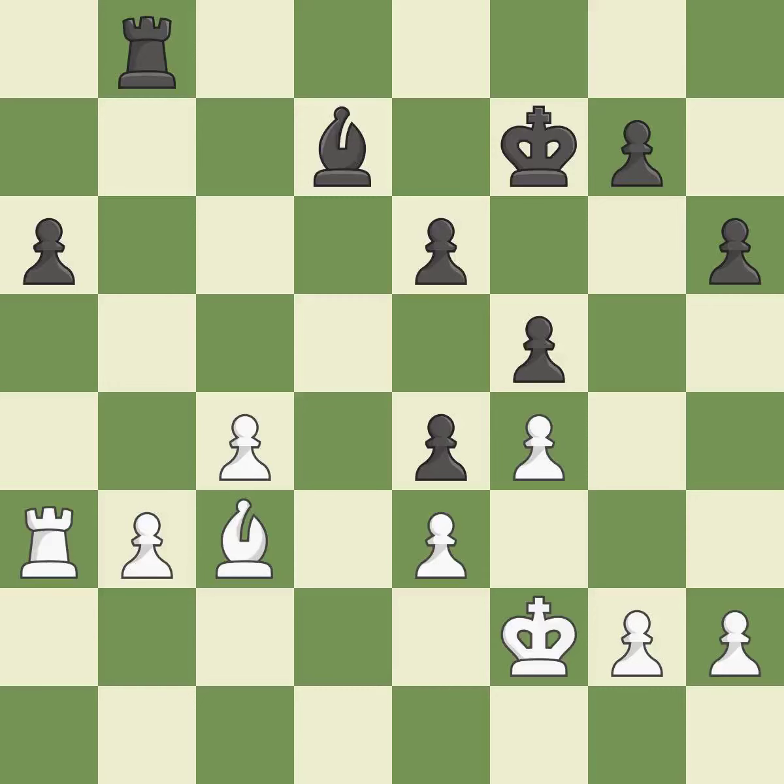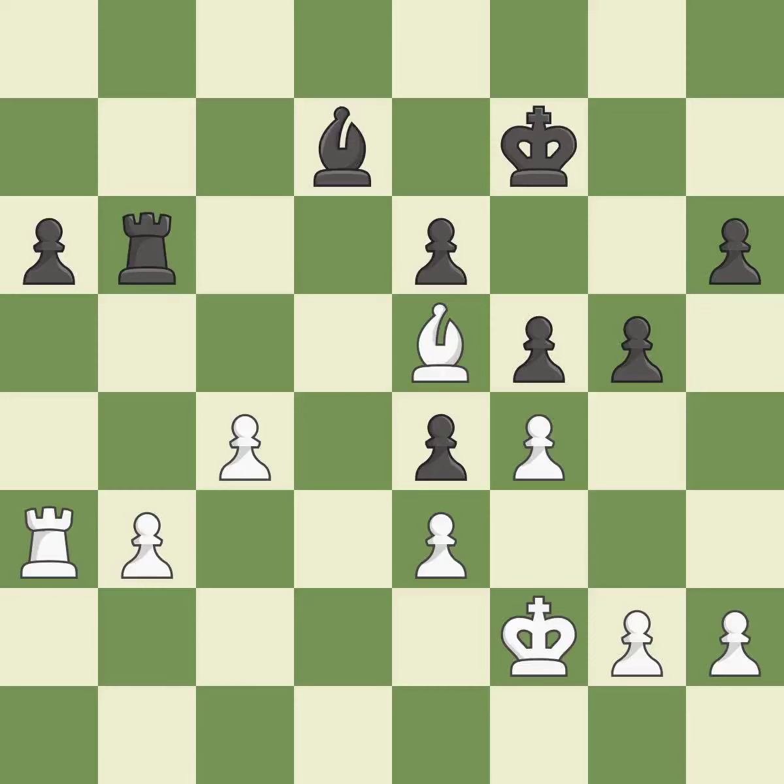By moving it from the back rank, this activates the king in the endgame — ideal. The bishop now occupies an outpost, a secure square in the opponent's territory — good. This defends the attacked pawn — good. The best choice.